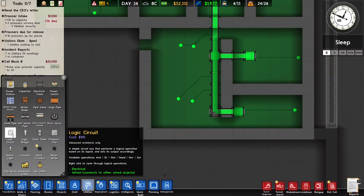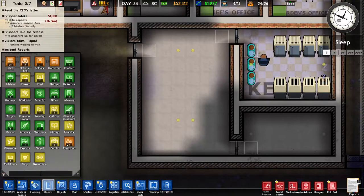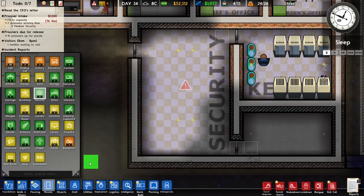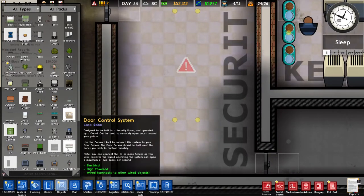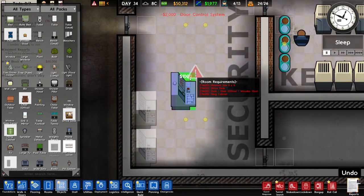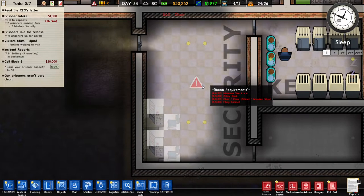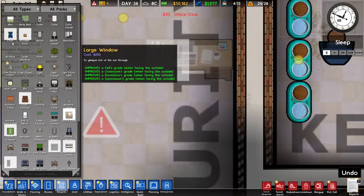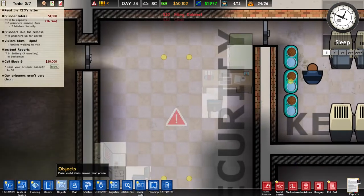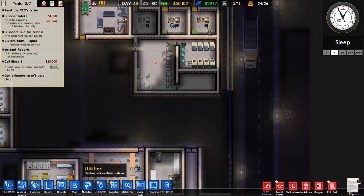First things first, we need to make this a guard area — it's called security. So let's make this a security room. And then we need a bunch of stuff: door control system. I'm going to build two of those. Looks good. And I need some chairs — let's build two chairs. Great. And a filing cabinet. I'll put it just there. And the most important things, of course: the two door control systems.